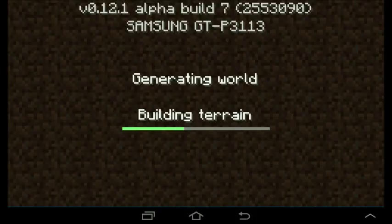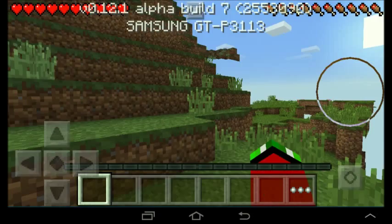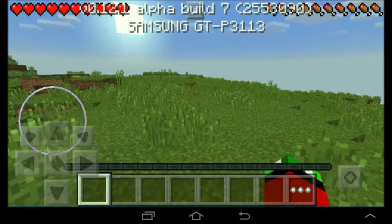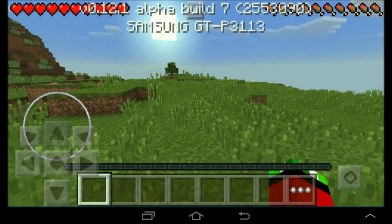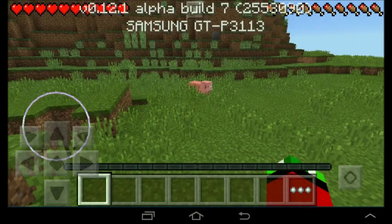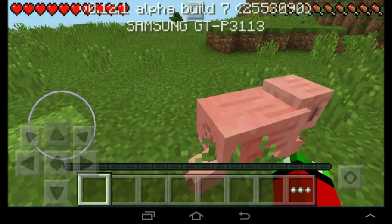Let's do this. So as you can probably see now up at the top, I am playing in an alpha build. As we load into the world there have been some changes. My health bar is now in the upper left, hunger bar in the upper right, and right above my hot bar is an experience bar. So I'll just take out this little piggy here.